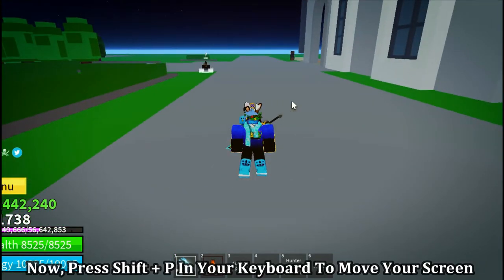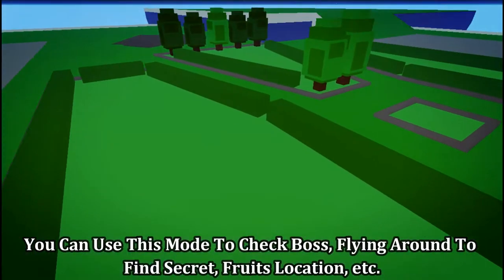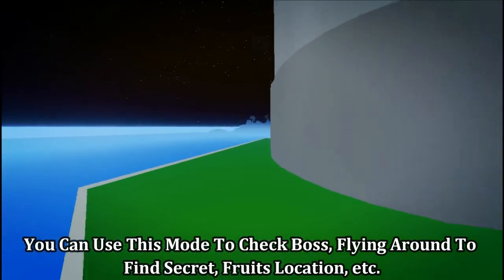Press Shift+P on your keyboard to move your screen. You can use this mode to check bosses flying around, find secret fruit locations, and more.